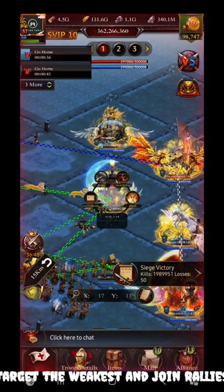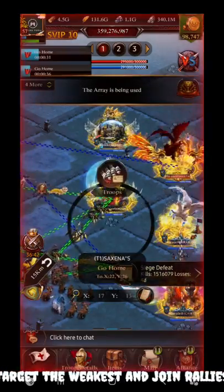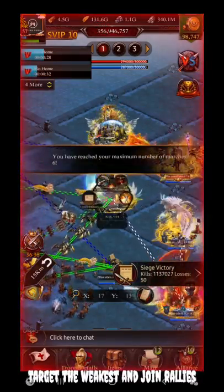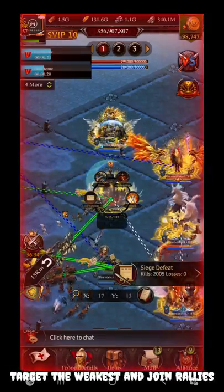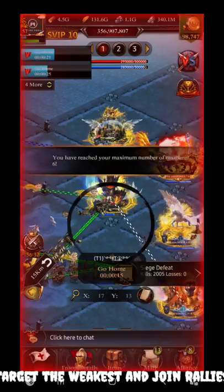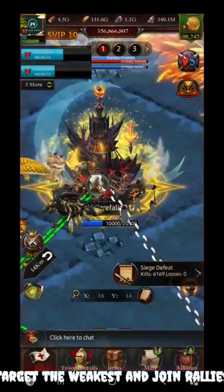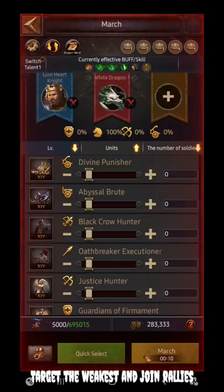When a castle is being burned, hit it as soon as possible with lower-level troops. You can use cavalry — just use five to ten thousand cavalry. It will definitely work. Don't use big marches for that. All you need to do is decrease the defense to zero as soon as possible.